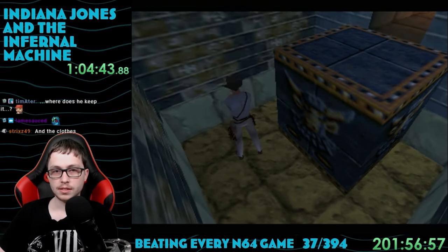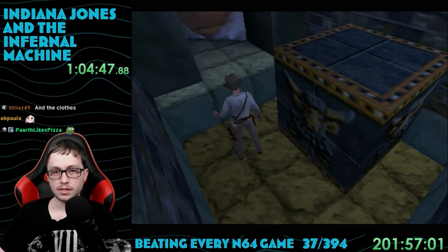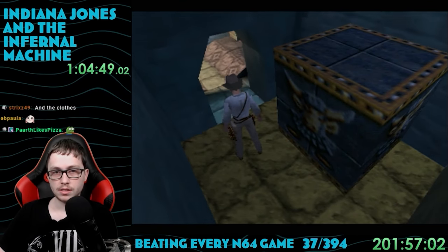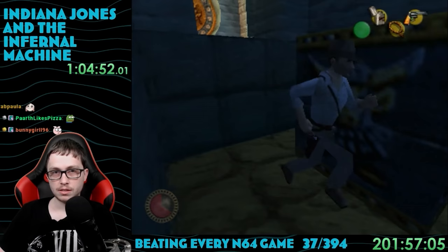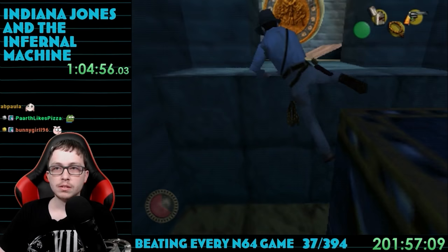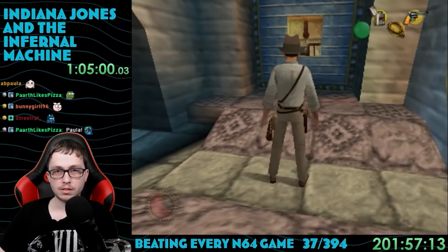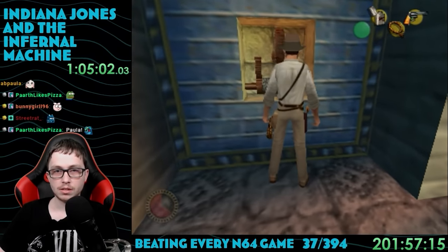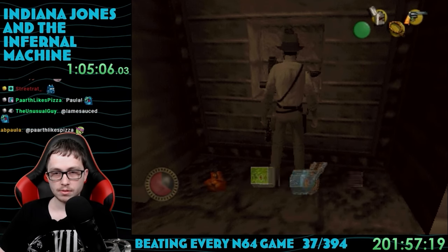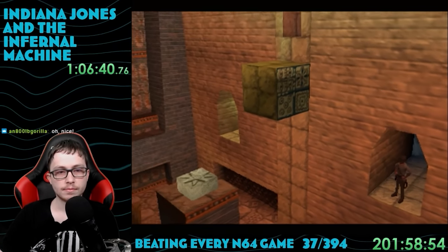One thing to talk about in this game is the music — there is none. It's just kind of silent while you're playing, which is pretty disappointing. There are two times music happens though: one is when you swing across a gap with the whip, and the other is when you find a new area that will help you progress — and it only lasts a couple of seconds. This part is where we use the cog thing Sophia gave us, which opens up a huge platforming area we need to traverse.